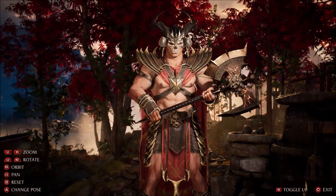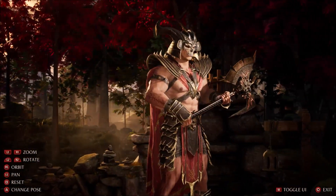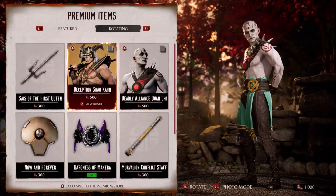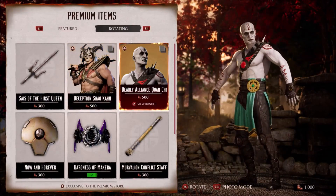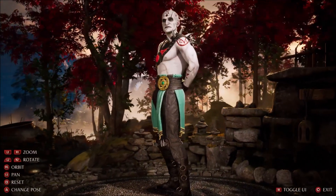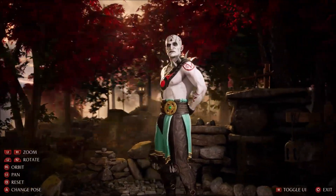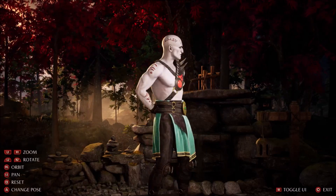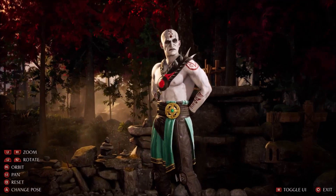Some of the most notable things are the addition of moves to Reptile, Scorpion, and Rain, but also noticeable nerfs for Raiden and Peacemaker. Also new classic versions of costumes such as Deadly Alliance Quan Chi and Deception Shao Kahn, who are both available in the premium shop for 500 Dragon Crystals each. Not a bad deal compared to past classic costume prices.